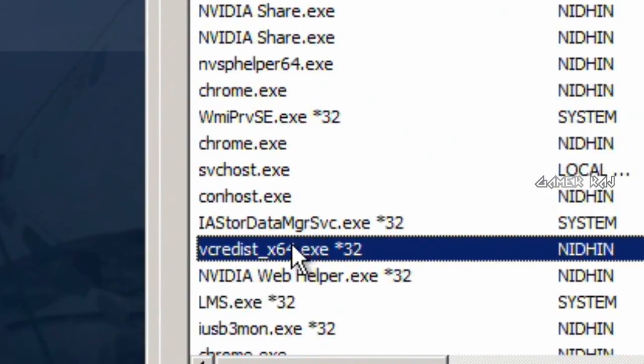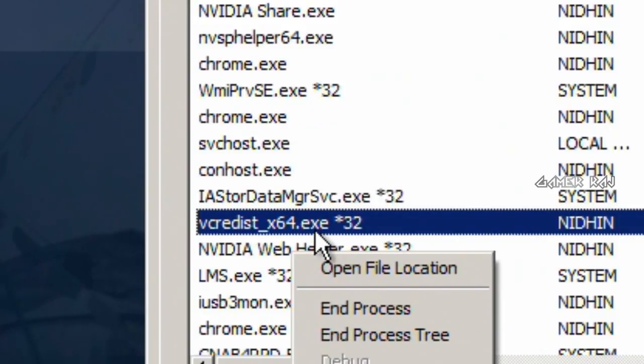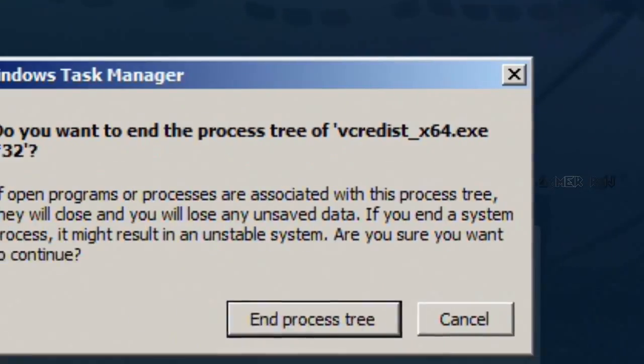Open the Task Manager with Ctrl+Alt+Delete, then end the VC redistribute setup process. The game will launch now.